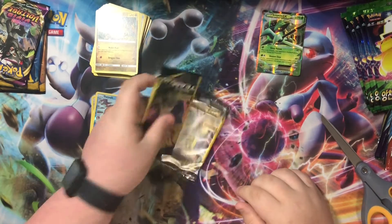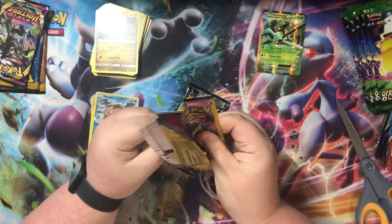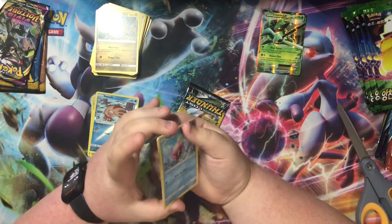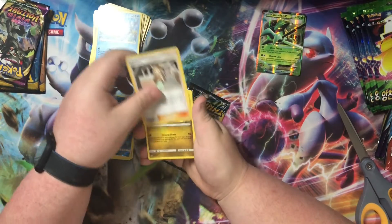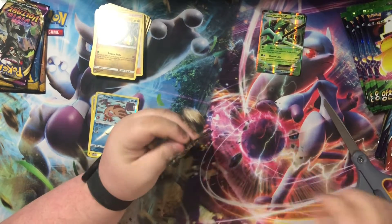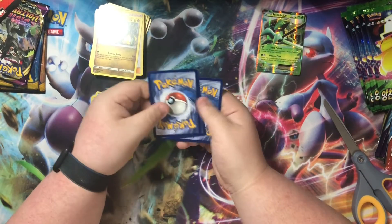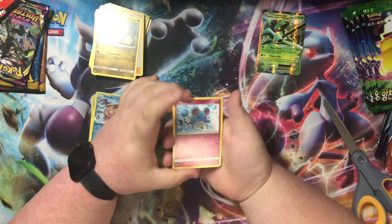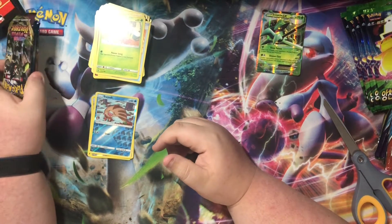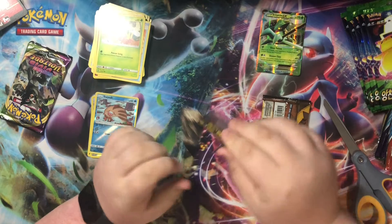So I made some purchases while I was gone from recording. I'm getting a Korean ETB — comes with like 12 packs, a promo card, and a coin. I'm really excited for that. I also bought Celebrations in Korean, which is basically the Japanese set since Korean is based off of that. It's gonna be fun — let's get into these Sun and Moon base packs.